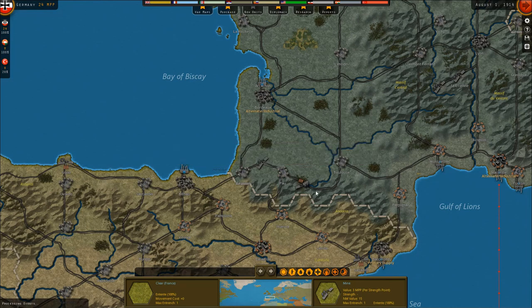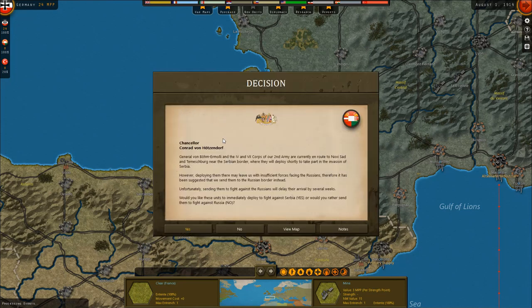France increases its arms production in the southwest. General von Böhm-Ermolli and the 4th and 7th Corps of our 2nd Army are currently en route to Novi Sad and Temeschburg near the Serbian border, where they will deploy shortly to take part in the invasion of Serbia. However, deploying them there may leave us with insufficient forces facing the Russians. Therefore it has been suggested that we send them to the Russian border instead, though sending them to fight the Russians will delay their arrival by several weeks.